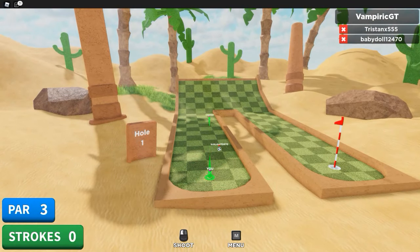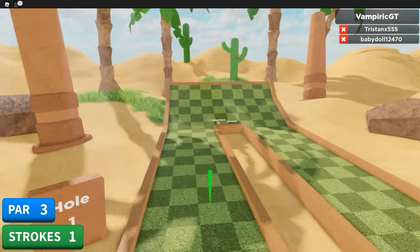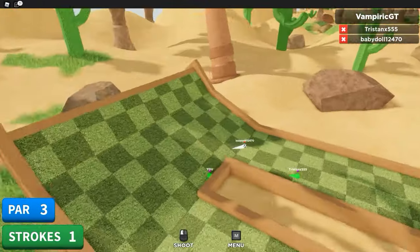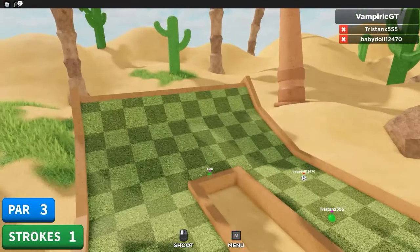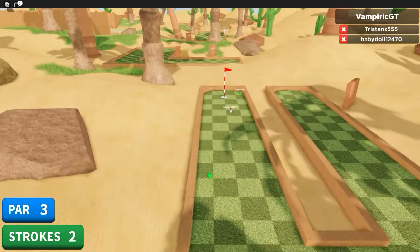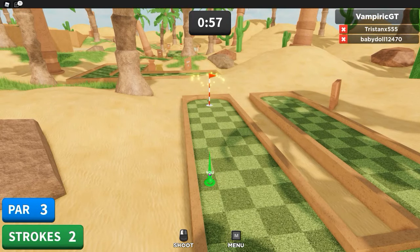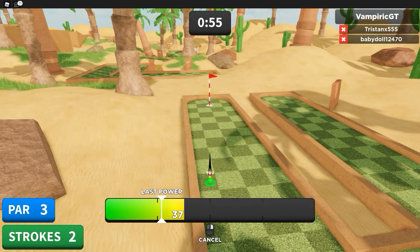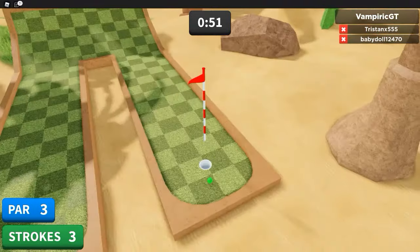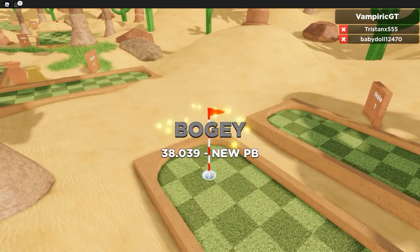Basically to start out on a PC you left click and then you move your mouse left and right in order to determine how hard you're going to hit the ball, and you can just aim with the mouse. Usually it will show you a line.